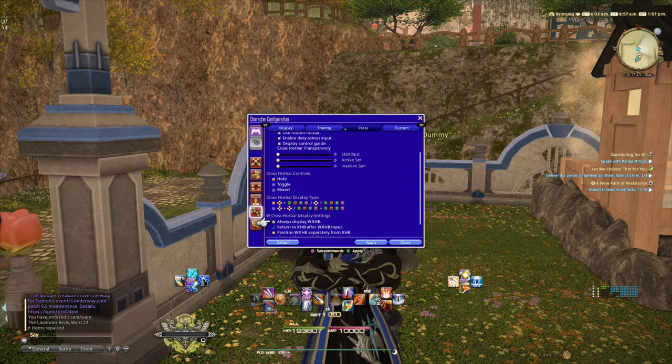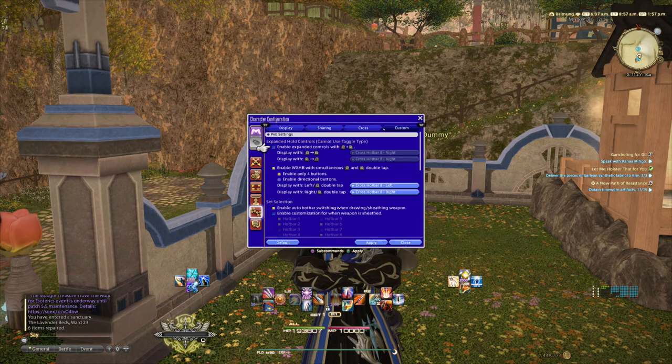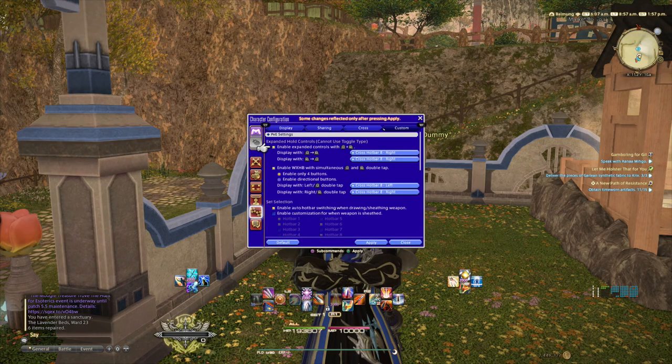Tick the option 'Always display WXHB.' When that happens, your hotbars will be displayed — as you can see, you now have two new hotbars, but only half of each is shown, meaning four buttons each.